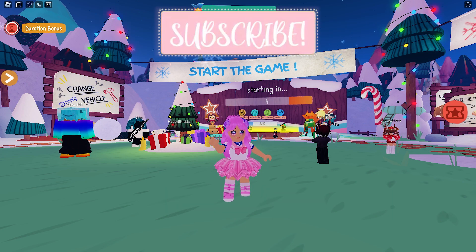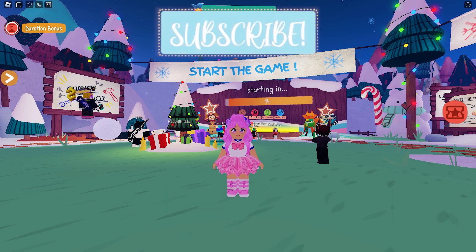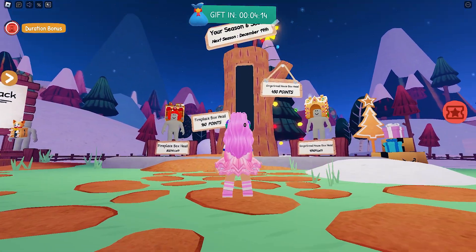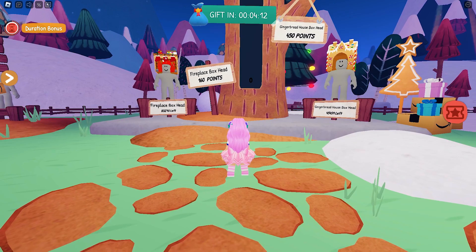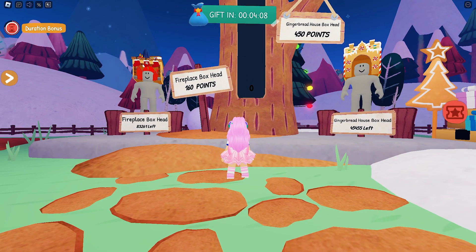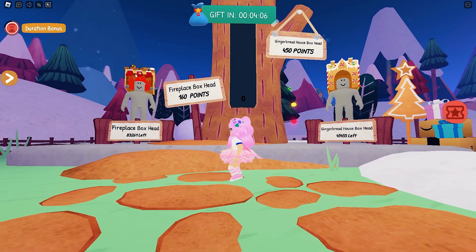To get all UGCs, all you need to do is get the required points. Here are the 2 items that we can get: we need 160 points to get the fireplace box head and 450 points to get the gingerbread house box head.